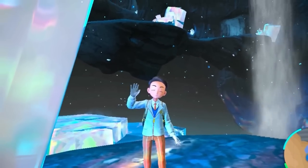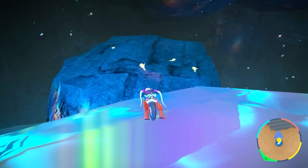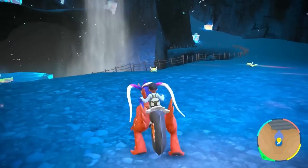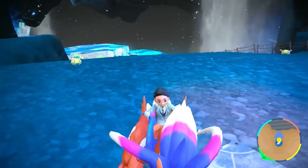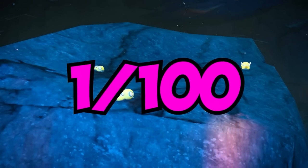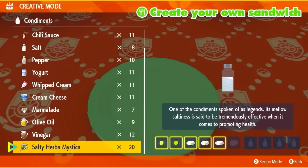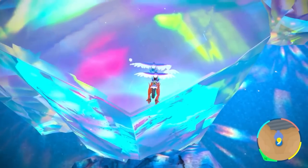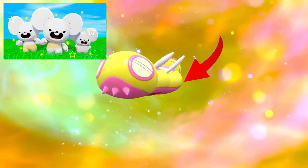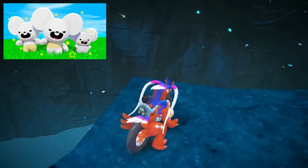The next one is in Area Zero — Dunsparce evolving into Three-Segment Form Dudunsparce. Unlike Maushold, Three-Segment Dudunsparce is not found anywhere in the game; the only way to get it is to evolve a Dunsparce, and it's also a 1 in 100 chance. The best approach is to eat a Normal sandwich in Area Zero at the bottom floor, look for shiny Dunsparce near a secret rock section, and keep going back and forth.